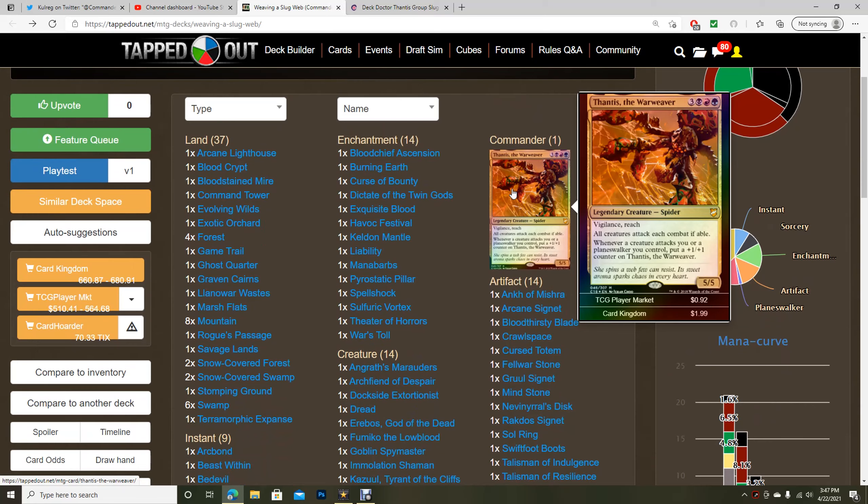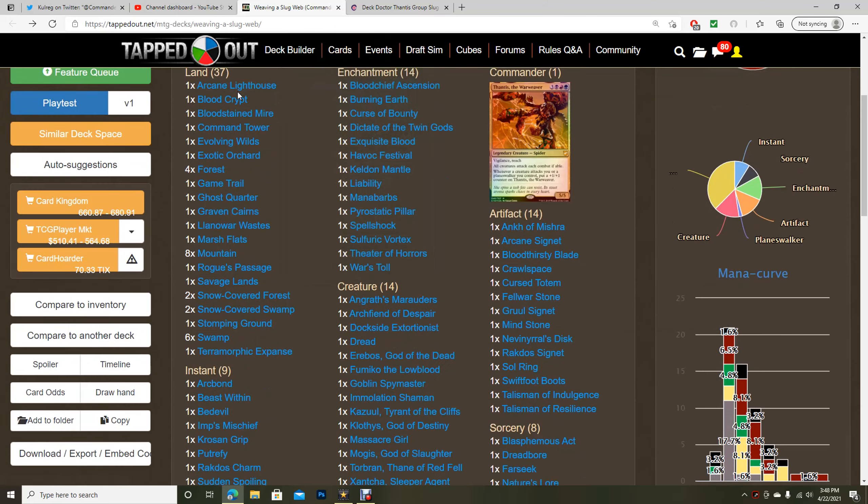The focus here is pretty much combat. AngryMexican said they were building a group slug deck — this was previously a Mogis, God of Slaughter deck that they wanted to convert to Thantis. I'm going to look at their TappedOut first and then show you my updated version. I want to adhere to a group slug theme even though it's not going to be the primary focus of the deck I build.